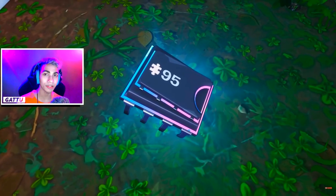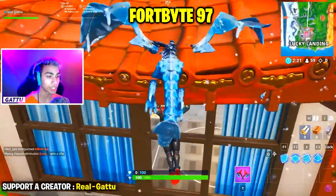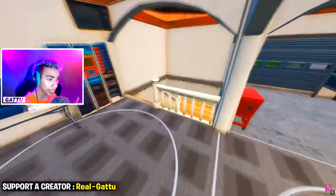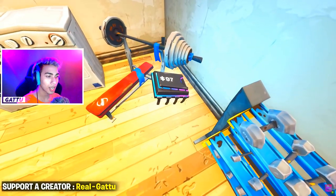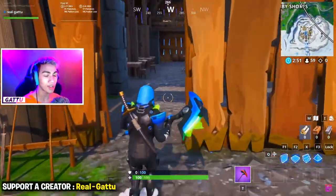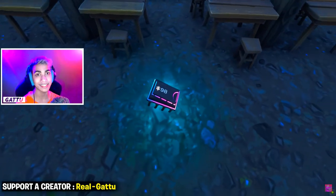Fortbyte number 96 is awarded at battle pass tier 80. Fortbyte number 97 is found at a location within loading screen number 8 — go to this exact place as shown in the video. Fortbyte number 98 is found within a Viking longhouse — drop in at the Viking village and go inside the longhouse where you'll find the Fortbyte on your left.